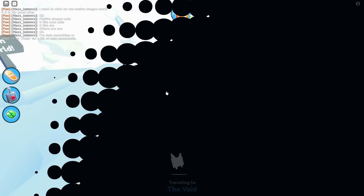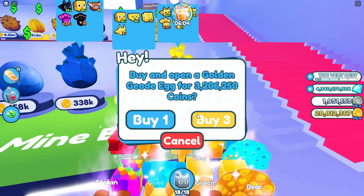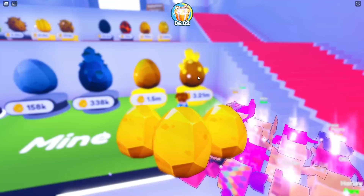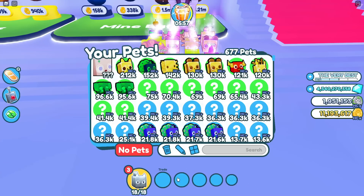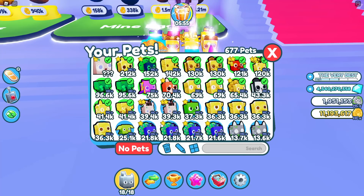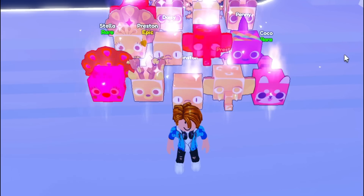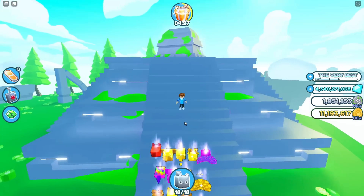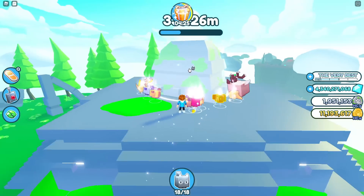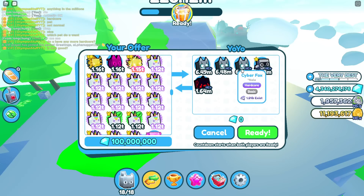Let's head back to the hardcore world. I've got to hatch some stronger hardcore pets. Let's see what the mine eggs have. Golden bull — 480 strength, not too bad but actually it is bad. Now if you guys don't have the tech world unlocked yet in the hardcore world, we have to go to the fantasy world first and get a whole bunch of coins. We finally found somebody that has pets with a strength of a million — hardcore pets with strength of a million.